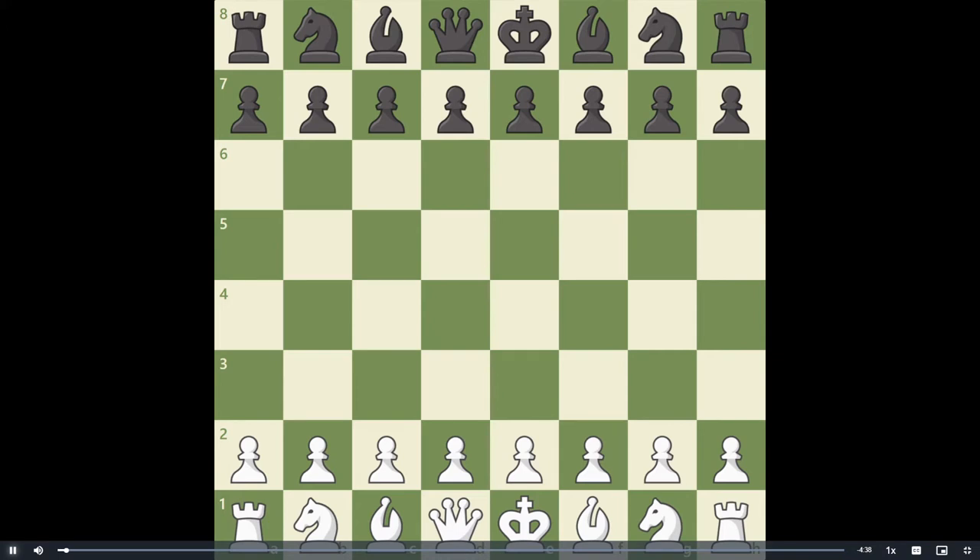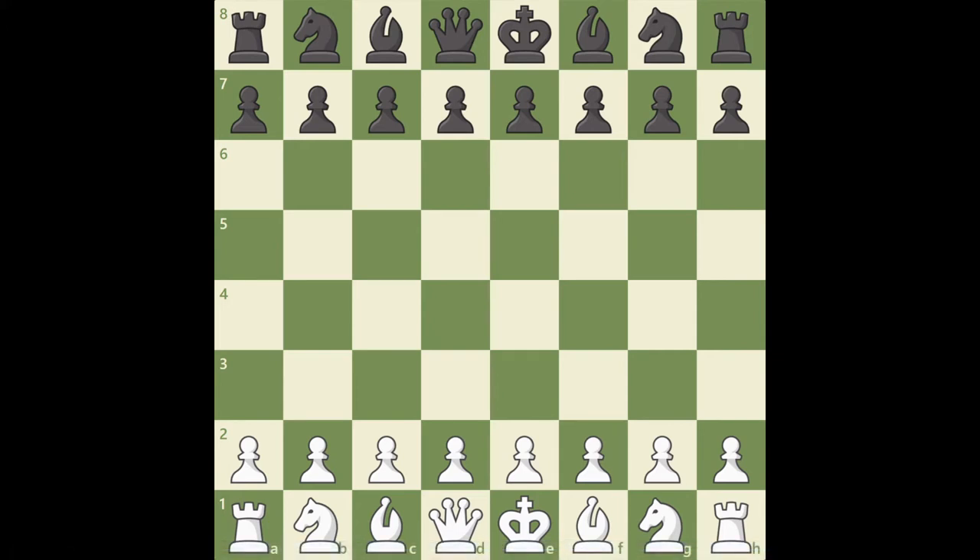Control the center and you can control the game. We may have heard that it's important to control the center and develop our pieces as close to the center as possible, but what exactly does this mean? The center squares are E4, D4, D5, and E5.